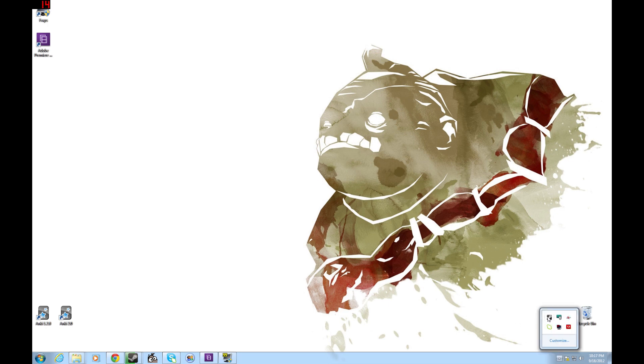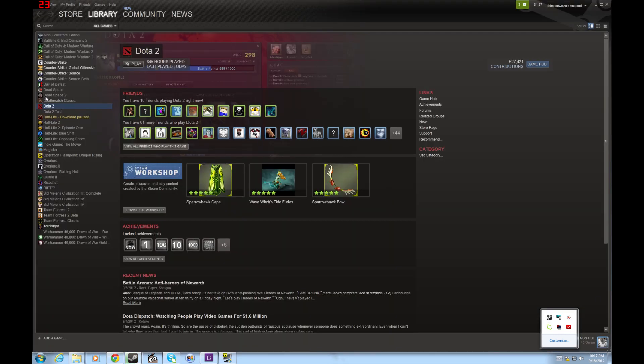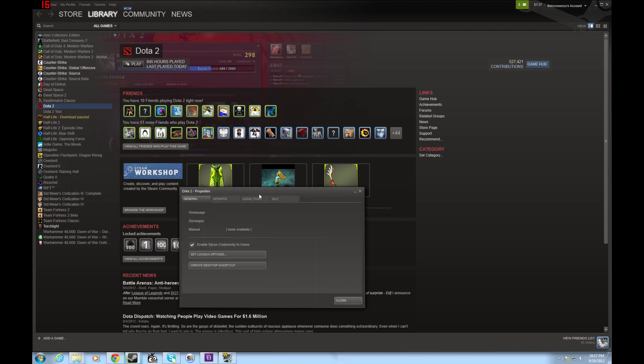First thing before I show you the cool commands, you're going to want to go to your Steam, go to your library, go to your Dota 2, then go to Properties, then go to Set Launch Options, and type in dash console like so. If you don't do that, your console will not be accessible in the Dota 2 client, so you're going to want to do that first.